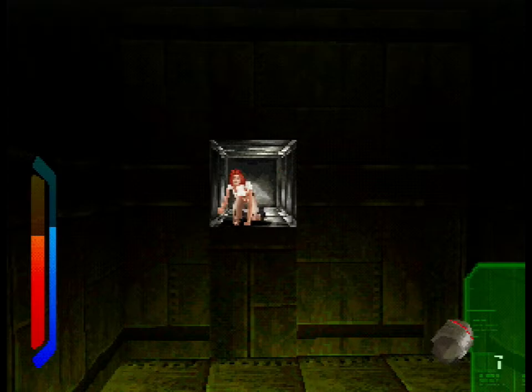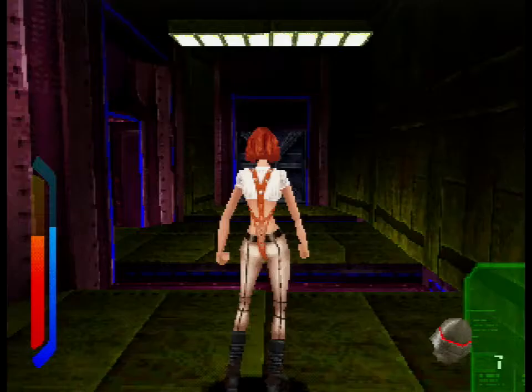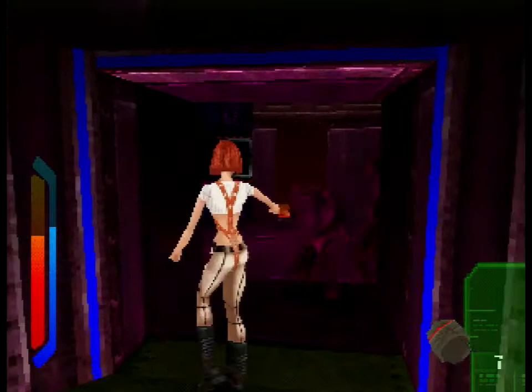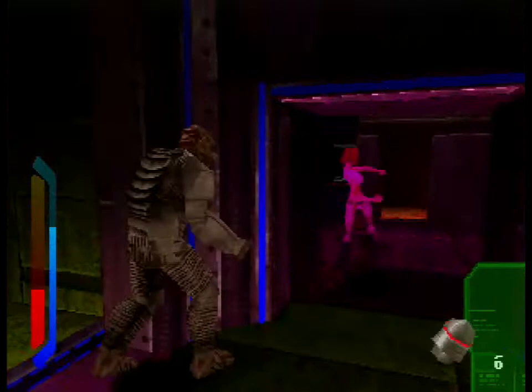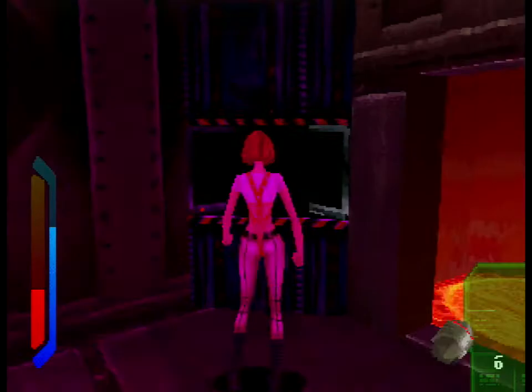You accidentally blew up one of the UI elements. That noise it keeps making — is that when you find a secret? No, that's the noise it makes whenever you autosave or hit a checkpoint. What's the purpose of this dumb purple room? What was that Mangler doing hiding in the closet? Waiting to punch you — guarding this room full of lava, full of pink lights. Just keep kicking them in the dick, keep kicking them in the Mangoloids.